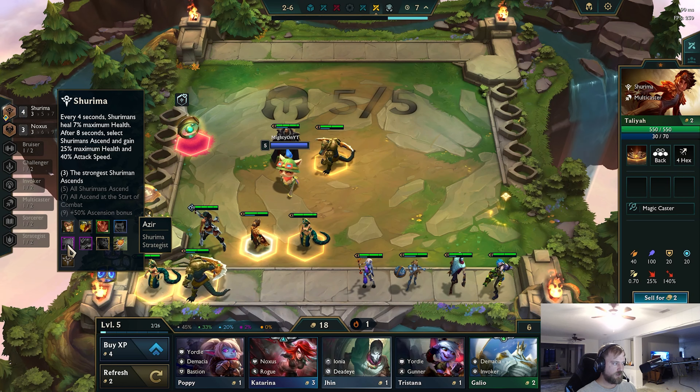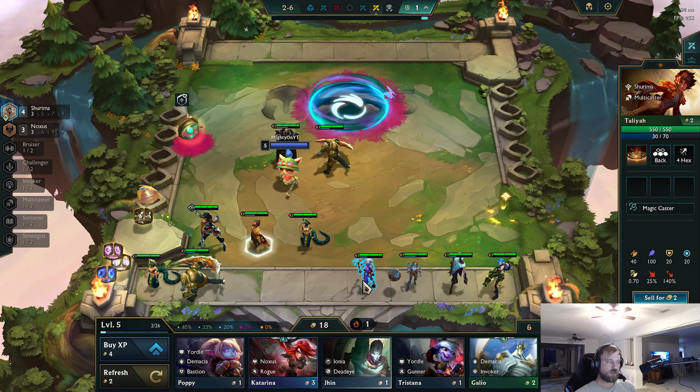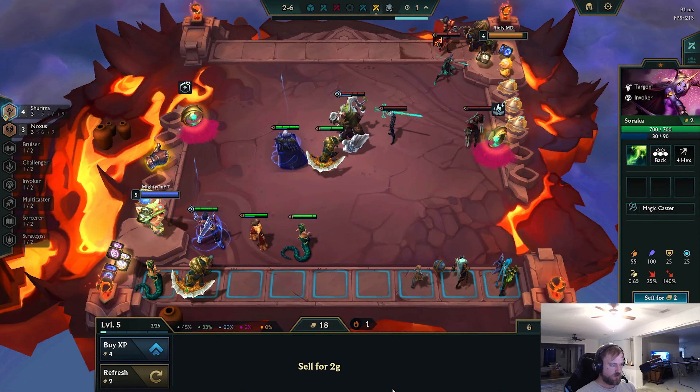There's a Katarina here, but Katarina isn't better than any of the other units we have in. We really just want to find more Shurima units — we're looking for Akshan, Azir, Nasus, Kassante. I guess we just save to try and level and just take upgrades for now. Which means we need to hit 20 this turn. I'll sell the Soraka.